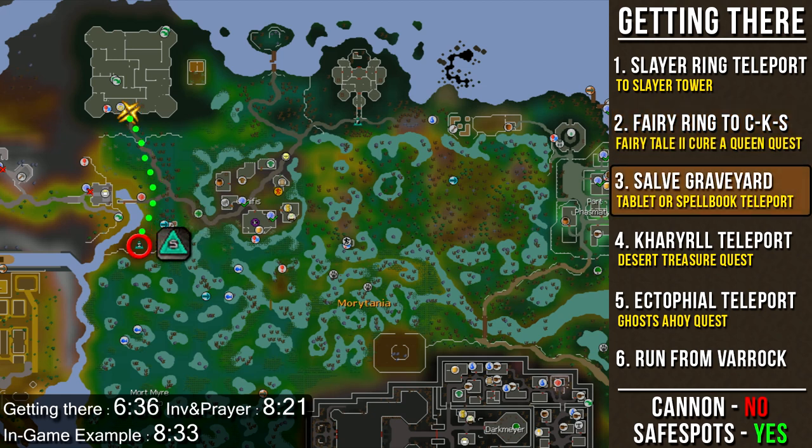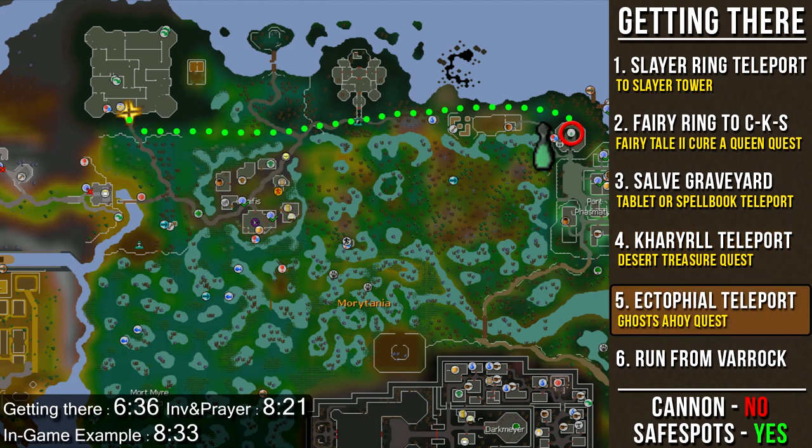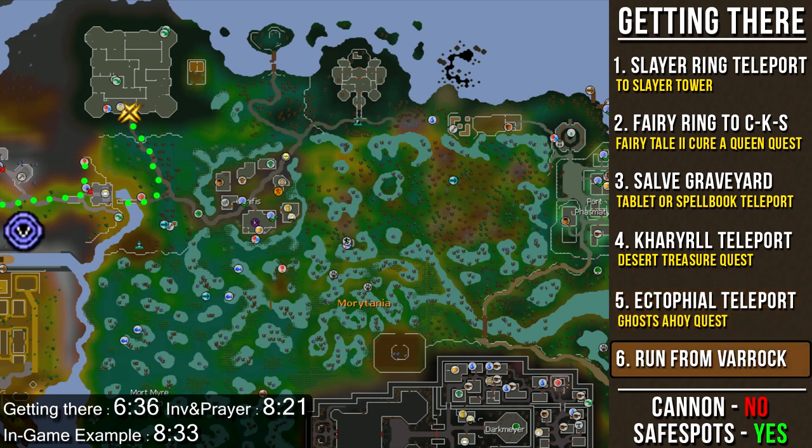The next fastest way is the South Graveyard teleport — you can buy the tablet from the Grand Exchange, make it yourself, or use the teleport in the Arceus Spellbook at level 40 magic with 60% Arceus Favour. After that, you can use the Canifis teleport, available after completing Desert Treasure — via Grand Exchange tablet, Justine's Last Man Standing Shop for one point, the Ancient Magic Spellbook at level 66 magic, or a Canifis portal in a player-owned house. You can also use the Ectophial after the Ghosts Ahoy quest and run west. Lastly, you can run from Varrock and use the Holy Barrier south of Drezel to enter Morytania.